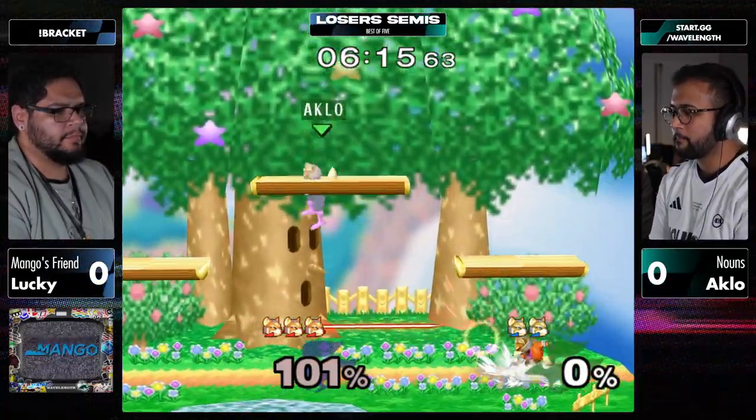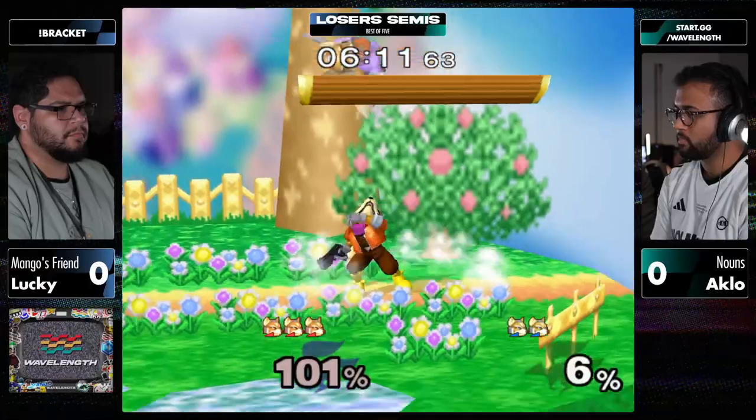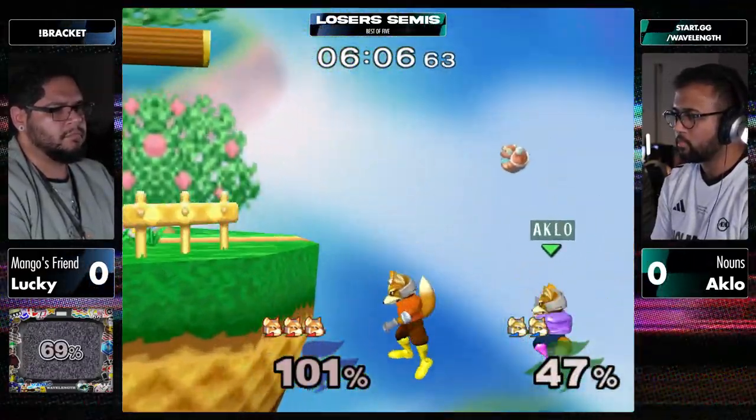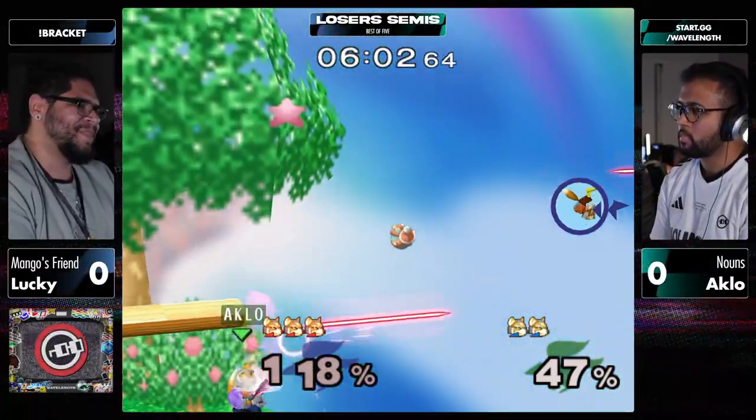The worst back throw setup there could have been - back throw into banished to parkour prison. Lucky's making the jump for the block of the beef, but we're going hungry.